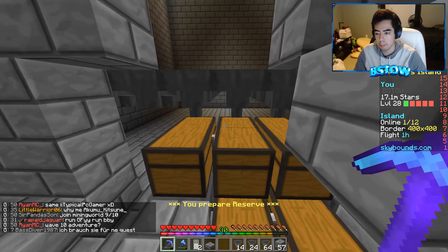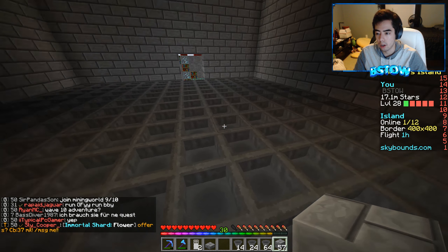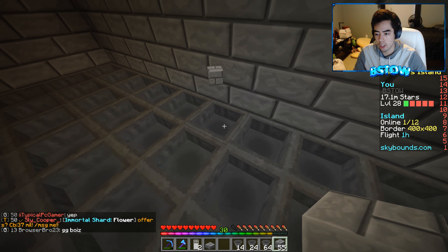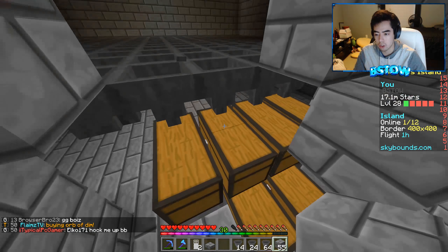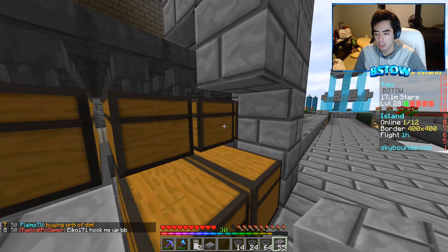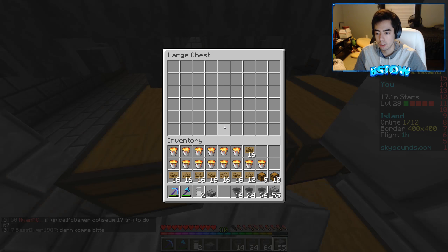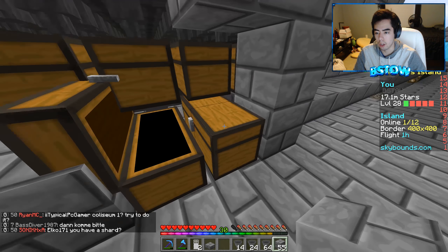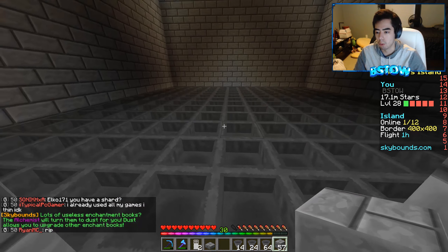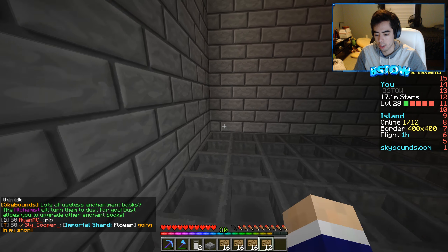So let's see if the hopper system is working. If I throw items into here, they should all go into this chest. I don't see them right now... okay, there we go — they're all filtering. So they all kind of filter into these chests. Okay, so it does work!